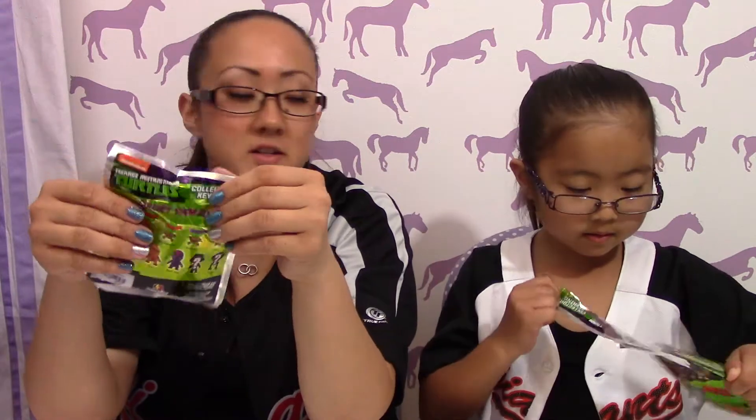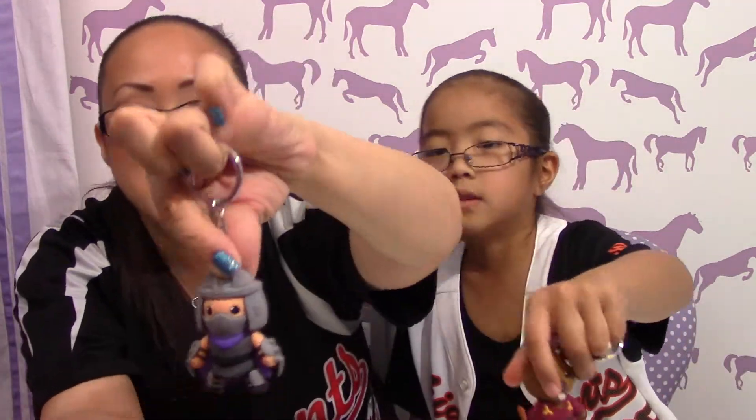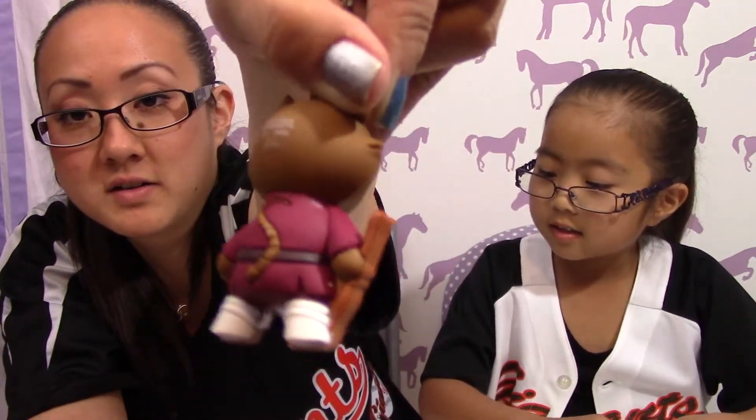So we have four so far. I actually do have another one, so let's see what we got. Splinter — I got Master Splinter. Awesome. I got Shredder. So Splinter and Shredder. Splinter is next to Shredder. Excellent. So so far, no doubles.